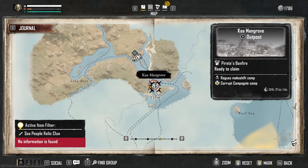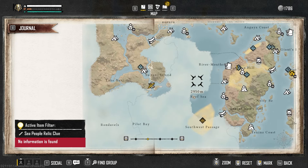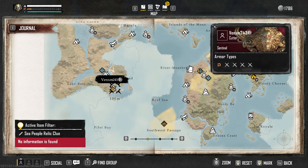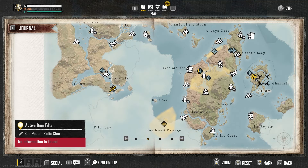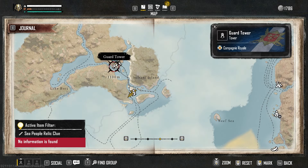In order to get the new blueprint, you will need to find the corrupt officer located in the Ka Mangrove to the west of the St. Anne Outpost. This area is located in the coasts of Africa, and be careful because the ships over here are between levels 3 and 6.